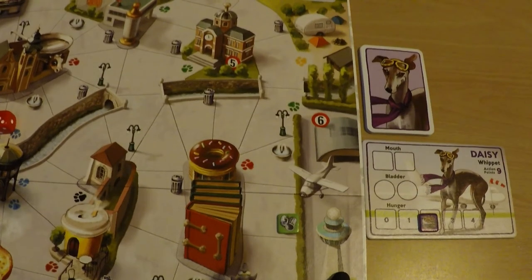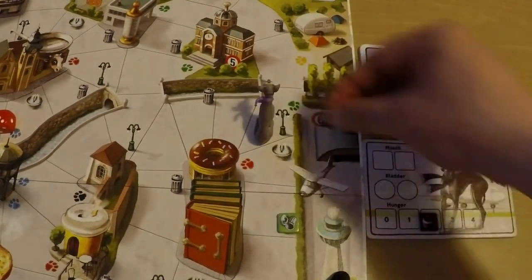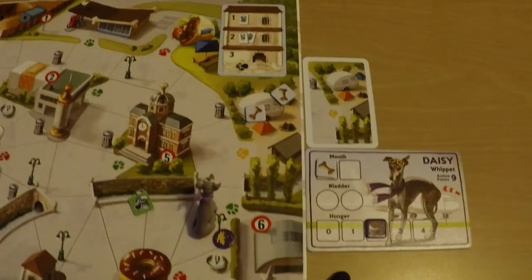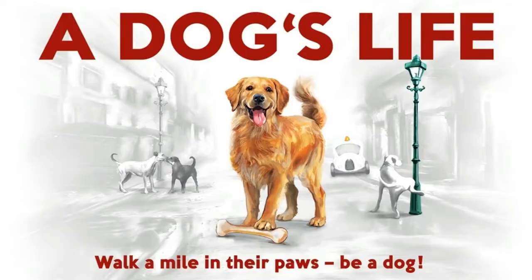If you leave the shelter via card flip or automatically, you can take your full turn as normal. On a typical turn, maybe you'll move a few spaces, take a drink, move a bit more, leave your mark on a lamppost, move to a bin, search and find nothing, then move the dog catcher — hopefully right on top of an opposing dog. The first player to bury three bones in their den is the winner of the game. That's A Dog's Life: a simple, family-friendly, action-point allowance pick-up-and-deliver game.